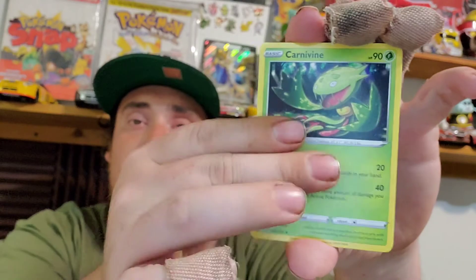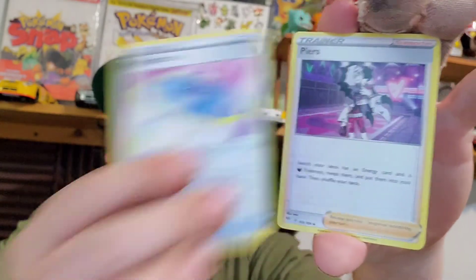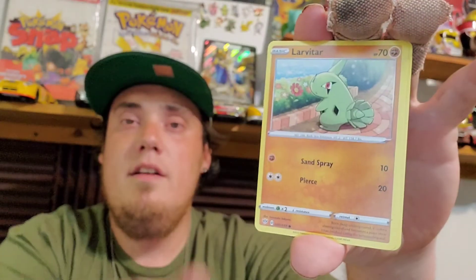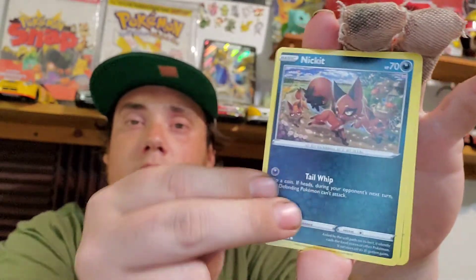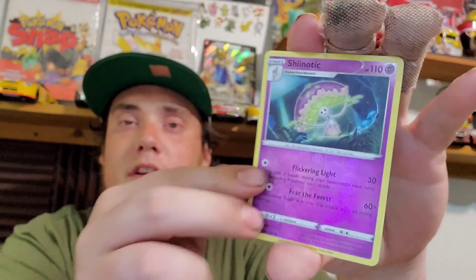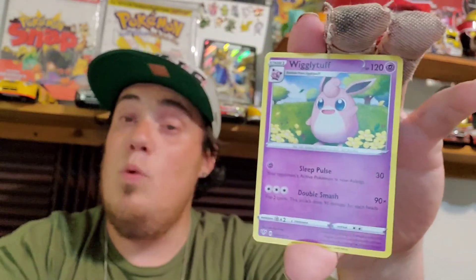Another Metal Energy. A Parcel, Duramaka, Larvitar, a Fox, a Plant, a Snubble, there's our Reverse, and a Wigglytuff.